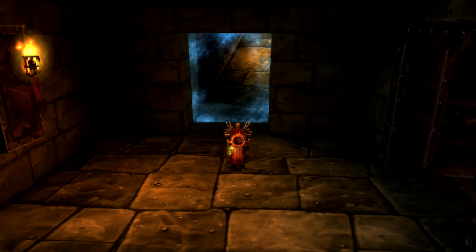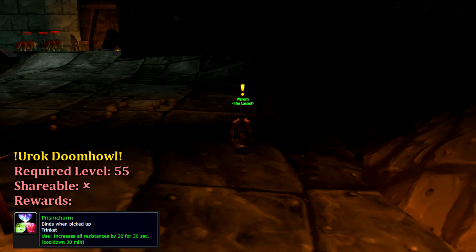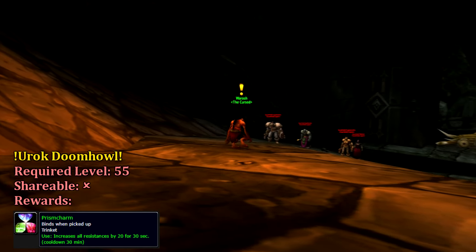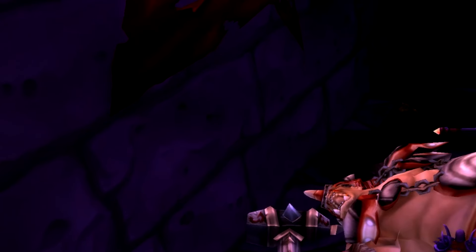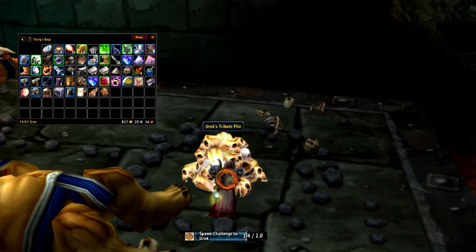The remaining two quests can be picked up within the dungeon. Patrolling through the earlier stages of the dungeon, we can come across a friendly trog by the name of Warosh, who will present us with the Urak Doomhowl quest. Reading the scroll, we find out that Warosh was once an ogre who was cursed to his current fate by Urak. To complete this quest, we'll need to find a spear from the beginning orc area and collect it, and then collect Highlord Omok's head. Once combined, we can use them further in the dungeon to summon Urak and slay him.